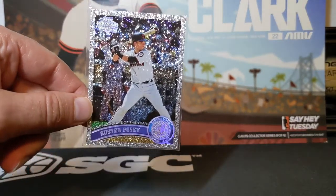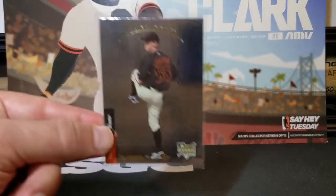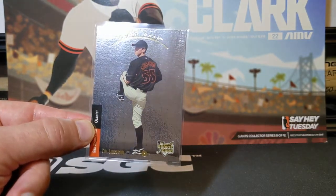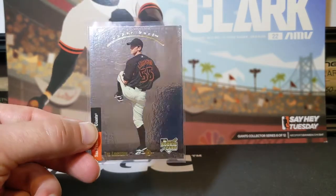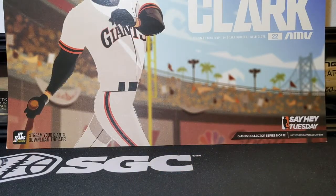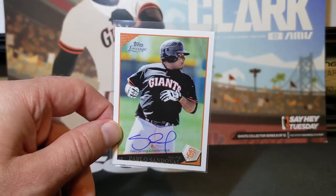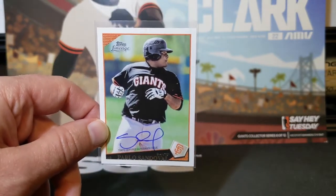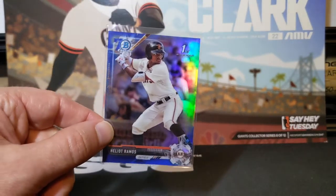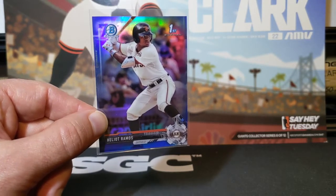And the Rookie of the Year version. And then a 2007 SP Rookie Edition Tim Lincecum, and this is, of course, designed after the '93 SP. Got a 2011 Topps Lineage Pablo Sandoval Auto, which is only about $5. And a 2017 Bowman Chrome Blue 70th Anniversary Refractor of Elliott Ramos.